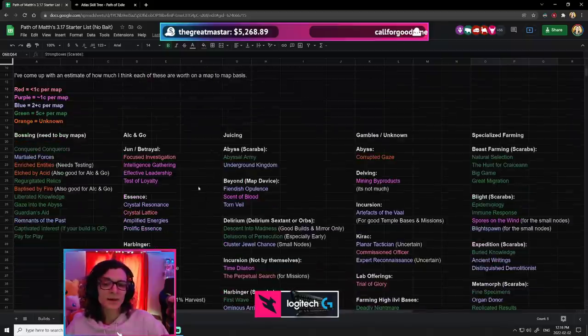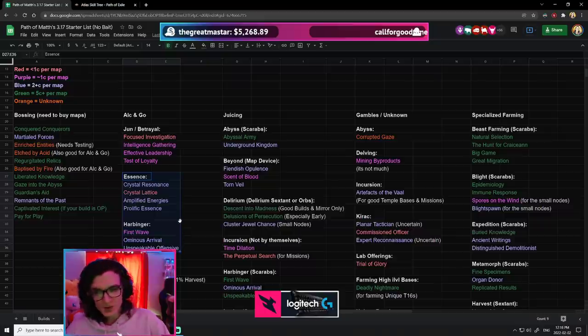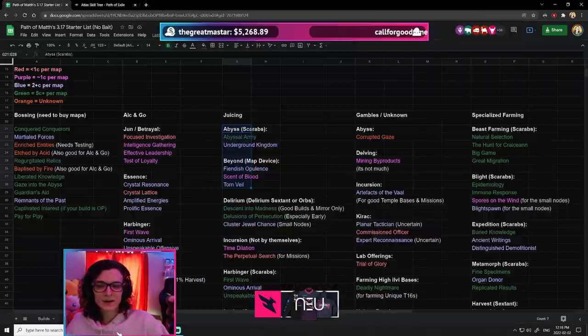The way I'll go about it is I'll try to pair league mechanics and farming methods that go well together. For example, Essences and Harbingers are pretty good in an Alkan Go scenario. And then Abyss and Beyond are good in a juiced scenario. So I'll try to make these Atlas Trees and make a bunch of them.